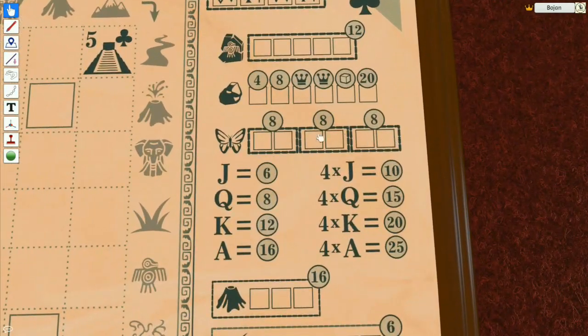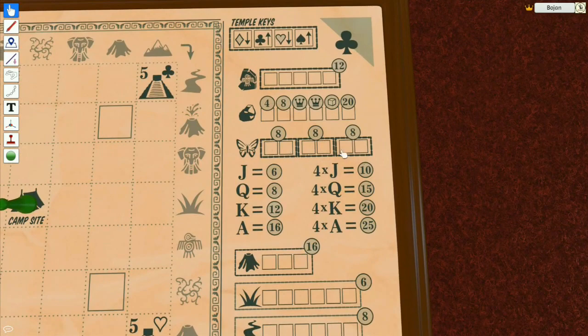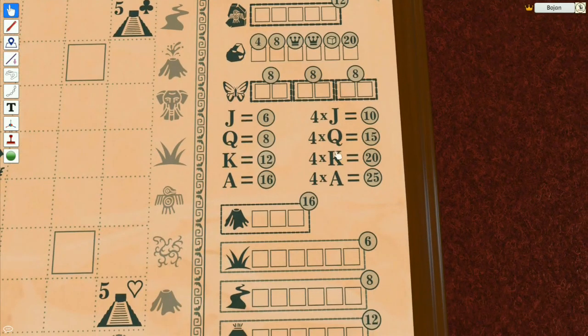Butterflies — you can copy one of these if you need to, and if you fill up to here you're gonna get 20 points, which is really good. You probably want to go for these gold nuggets. Butterflies now have three collections of two and each is worth eight, so there are also a good amount of points in the butterflies.